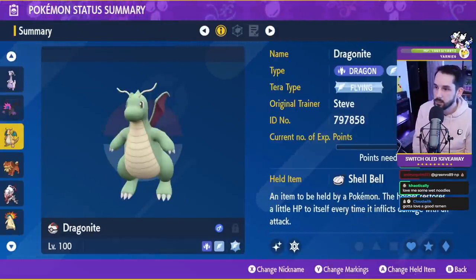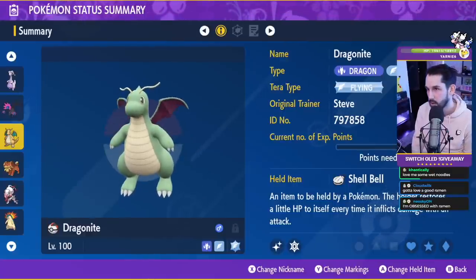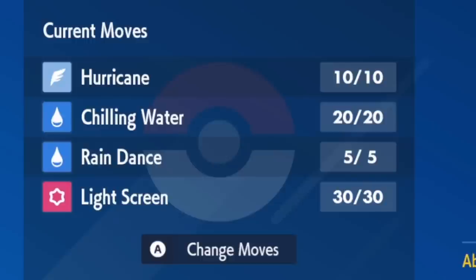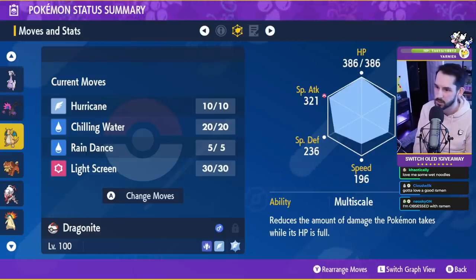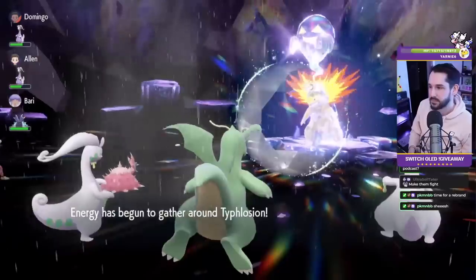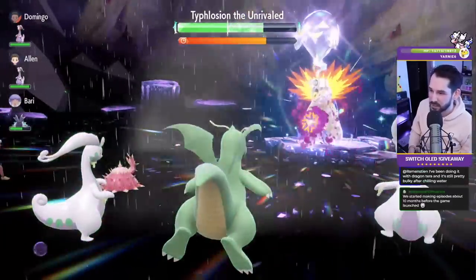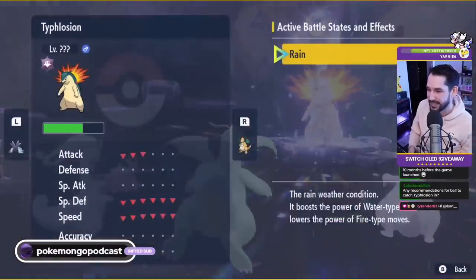We have Dragonite here. Dragonite originally had the move Mist, which prevents moves like Smokescreen reducing accuracy or Rock Tomb reducing speed. We were worried about Smokescreen but he doesn't have it, so you can get rid of Mist and put on Dragon Breath, Light Screen, and Roost. Light Screen handles the special attacks, Chilling Water handles the physical attacks. With Dragonite, I would Light Screen turn one, then Rain Dance turn two — you want to wait till he sets Sun before you Rain Dance — then Chilling Water three times, then Terastalize and spam Hurricane.